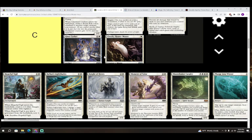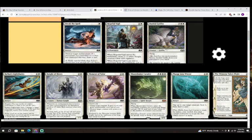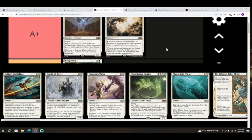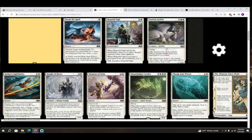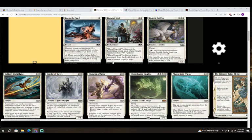Next up we've got what I think is a special one: Hopeful Vigil — colorless and white for an enchantment. When it enters the battlefield, create a 2/2 white Knight creature token with vigilance. When Hopeful Vigil is put into a graveyard from the battlefield, scry two. And two colorless and white: sacrifice Hopeful Vigil. This card is awesome — I'm giving it a B. I could almost be talked into giving it an A but not quite.